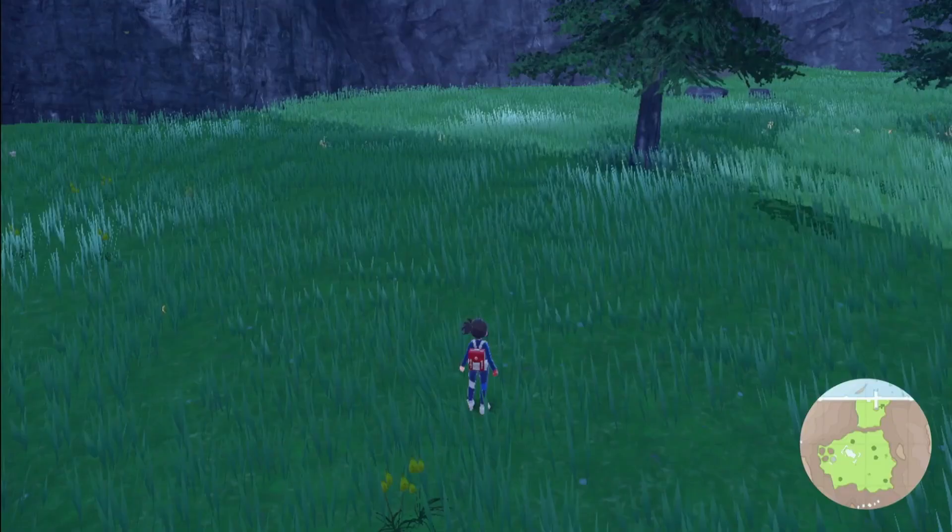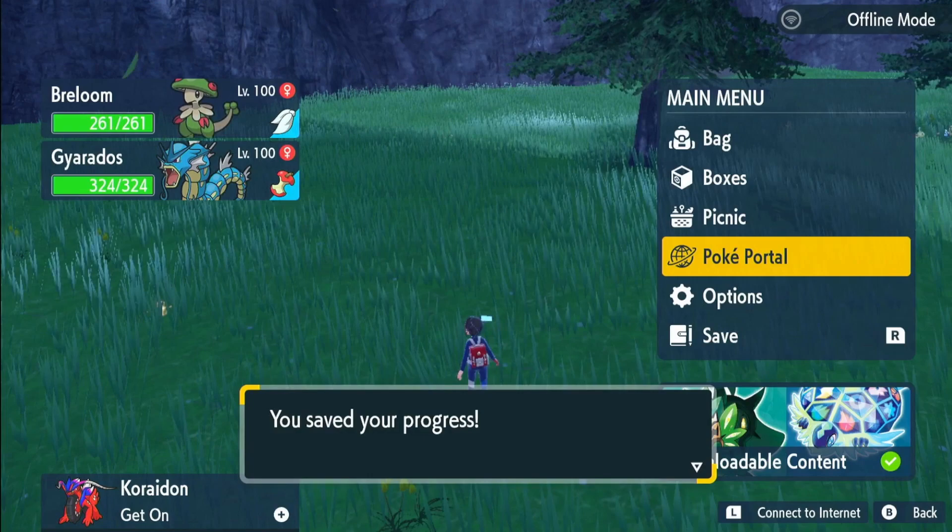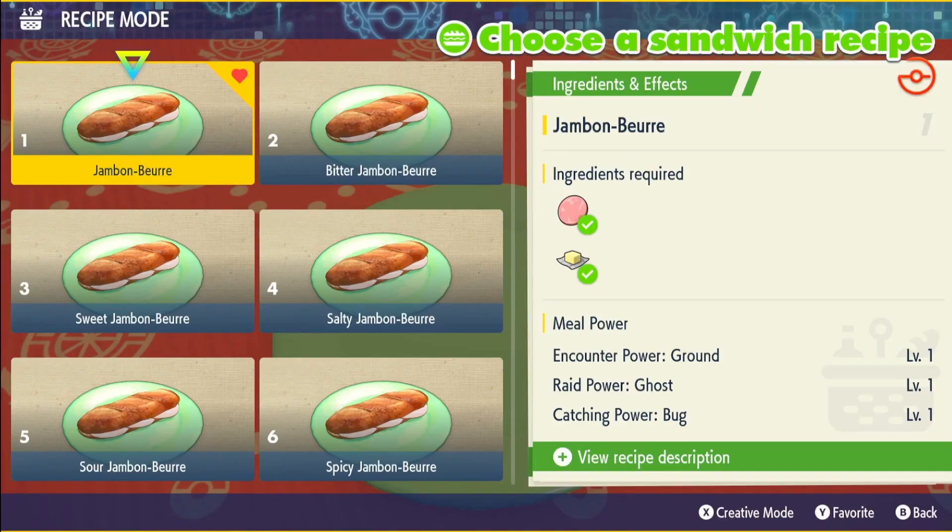Once you get here, you're going to be saving the game. If we don't get our shiny in 30 minutes, this is the point we're going to come back to. And then we're going to go in our picnic — we're going to be making a grass-type sandwich.